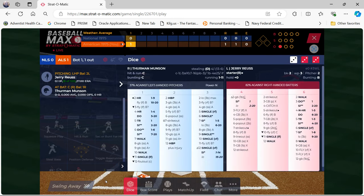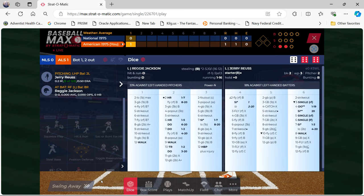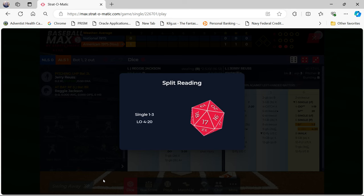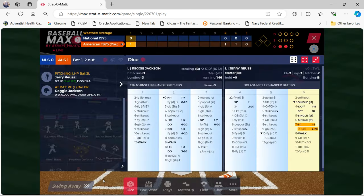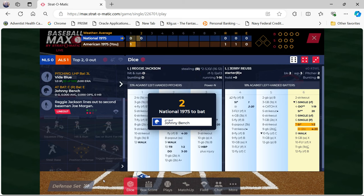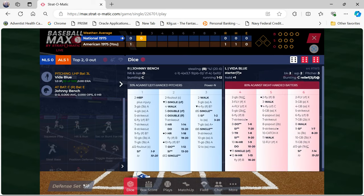Thurman Munson flies out to left field, two down. Reggie Jackson, apparently not great against left-handed pitching, lines out. The American League gets a run in the first. Going to the top of the second, Johnny Bench faces Vida Blue and strikes out.